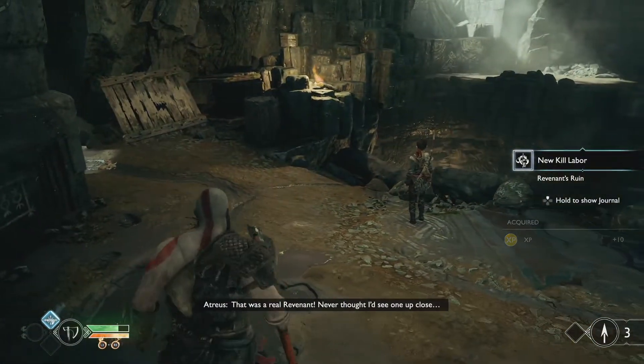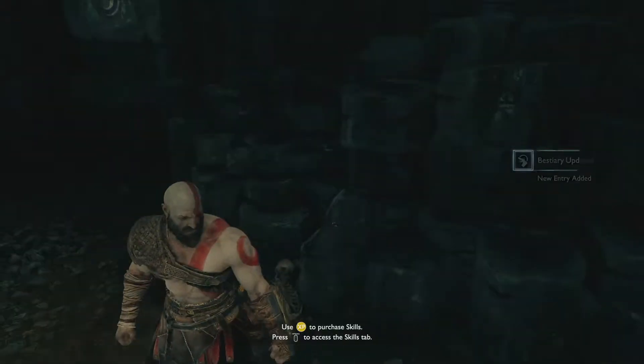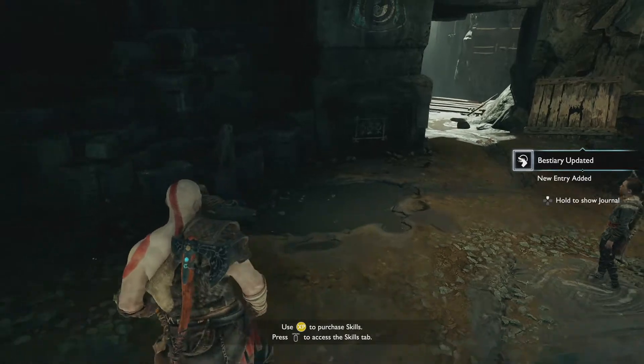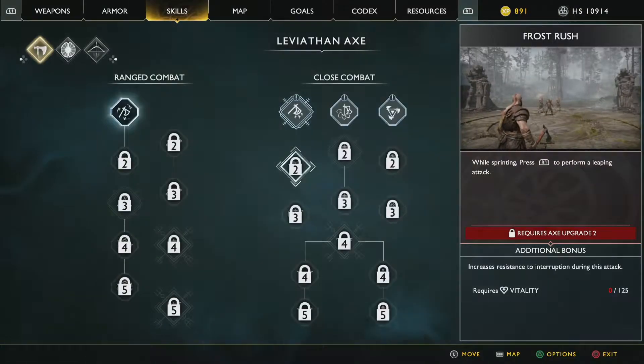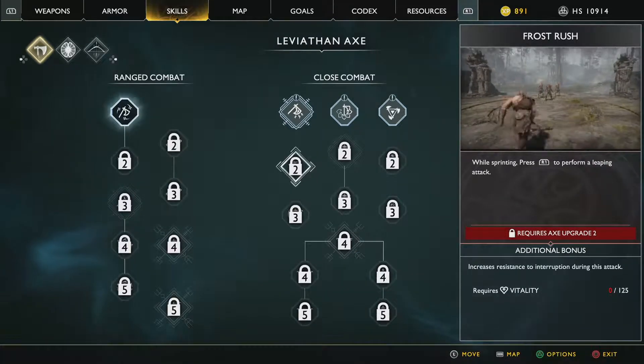You're telling me that was a real revenant? Never thought I'd see one of those. Nice, nice, nice! Use experience to purchase skills - press options to access the skill tab. Oh nice, we can finally buy some stuff. Let's have a look.